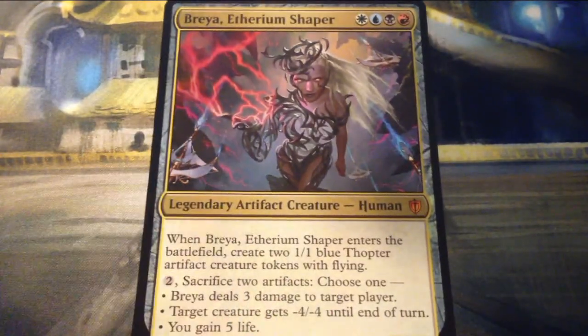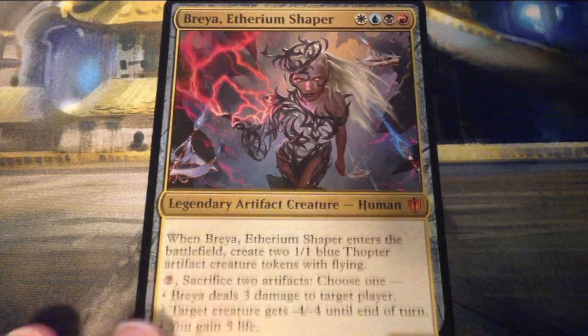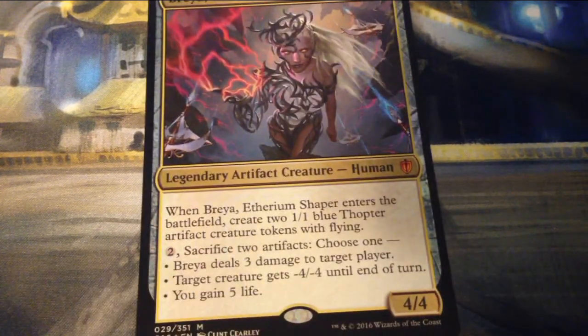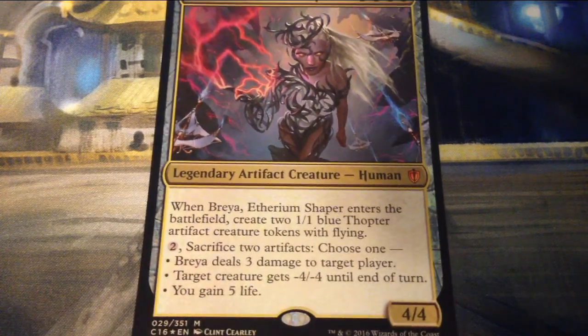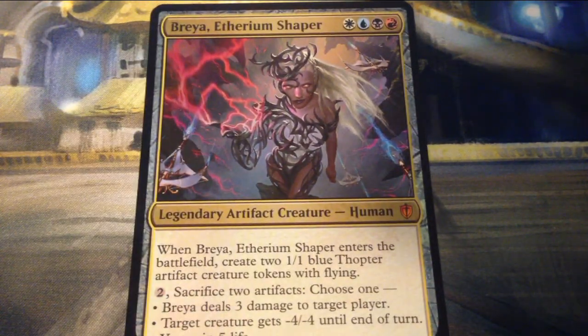This is Breya, Etherium Shaper, which costs one of each of the four colors for a 4/4 legendary artifact creature human. When Breya enters the battlefield, create two 1/1 blue Thopter artifact creature tokens with flying. You can pay two and sacrifice two artifacts and choose one: Breya deals three damage to target player, target creature gets minus four minus four until end of turn, or you gain five life. Pretty cool commander.